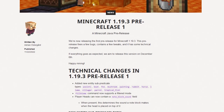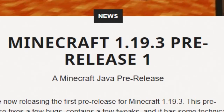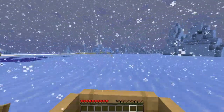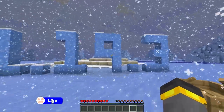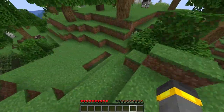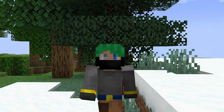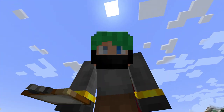Our saga begins on the changelog: Minecraft 1.19.3 pre-release 1. We're now releasing the first pre-release for Minecraft 1.19.3. This release fixes a few bugs, contains some tweaks, and has technical stuff. If everything goes as planned, the release date of Minecraft 1.19.3 is going to be December 6th, likely making this the very final update for Minecraft this year. Now that we're inside pre-releases, we can expect new features to mostly stop coming — that's how it usually works.